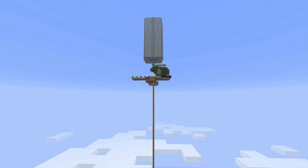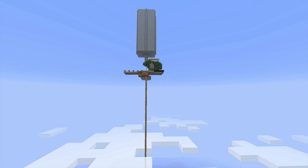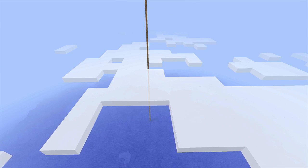But more importantly, sea level hasn't changed at all — it's still at 64. So the implication is that all you need to do is build the killing platform of your mob grinder at 192 meters above sea level, above an ocean, just like this one here, which is in my single player world.